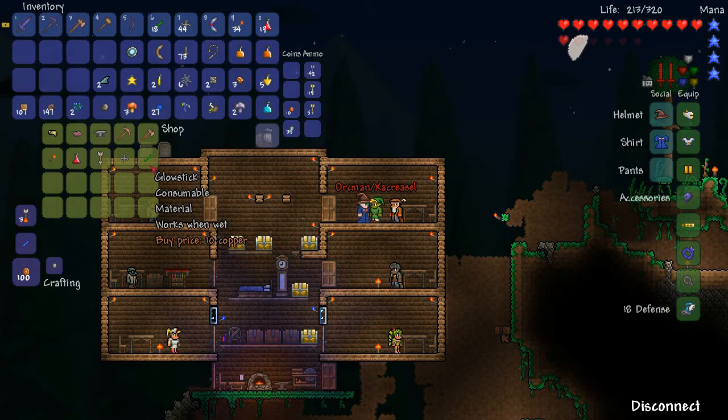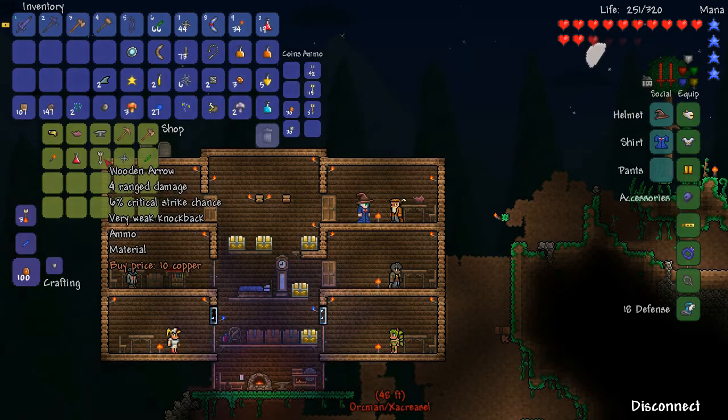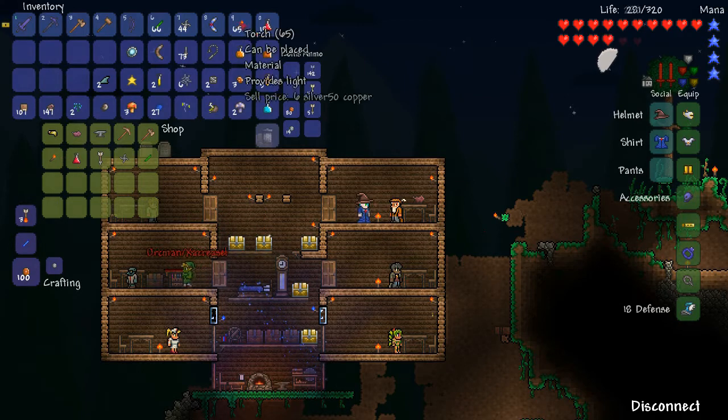Iron anvil - can use to craft items from metal bars. I'm actually gonna get some glow sticks - I like to make glow sticks. Take some glow sticks! There we go. Oh wow. Hold on - all of the wood and arrows? He's got like nothing. Yeah, he doesn't have anything yet. How does he get more stuff? Quickly.